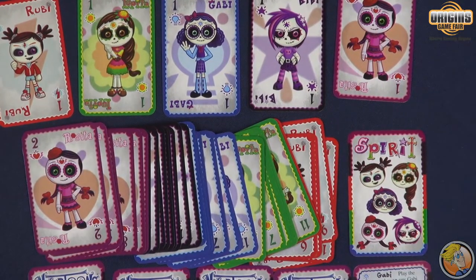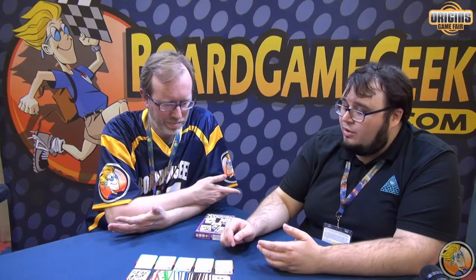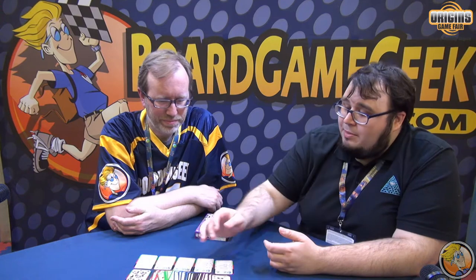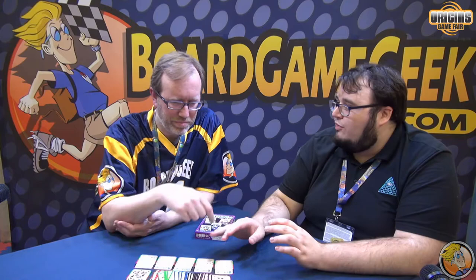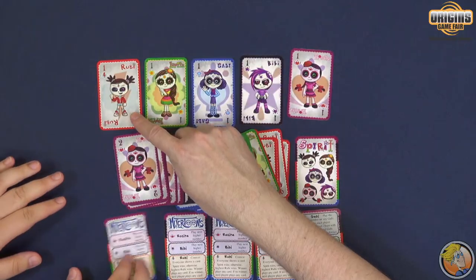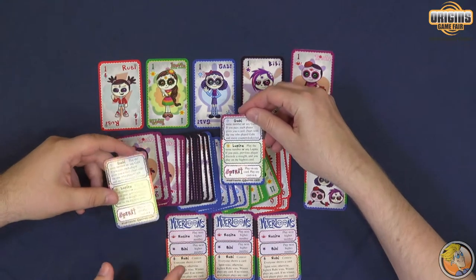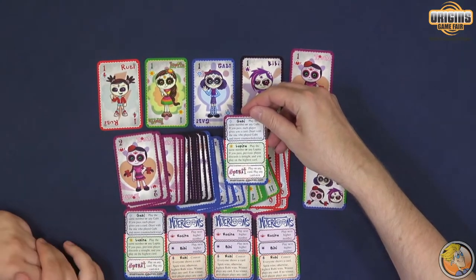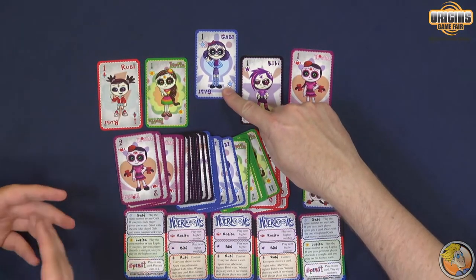Each one of these characters, you'll have a hand of cards and you'll build a deck out. Some of the characters will be different leading roles, essentially. So like Rosita and Vivi, you just want to play the next highest number. But you might have Ruby, which has a fun little contest where everyone plays a card simultaneously from their hand. It has these nice little handy cheat sheets here. Gabi, you get to play the same number or any Gabi card if you have, so you can play any of her on top of it.